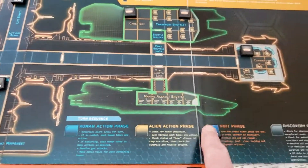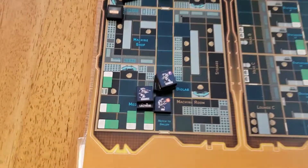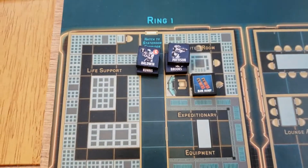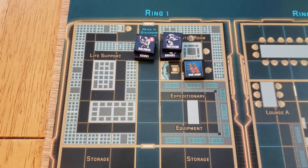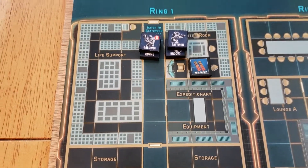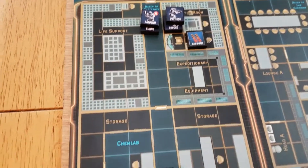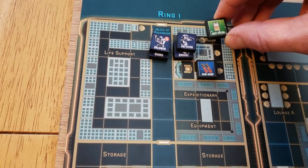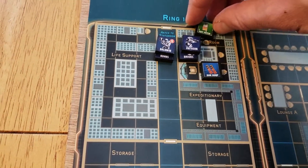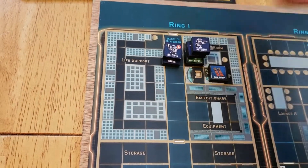Moving on to the discovery phase - the only spaces we deployed into were rooms, so we'll resolve first up here in the computer room. We roll, so that means we use the discovery procedure and we are less likely to undergo an ambush. We draw two counters - one is a suit patch, and that can be placed anywhere. It will come in handy for Koonski or anyone else who gets injured, so we're just going to place that on that spot.